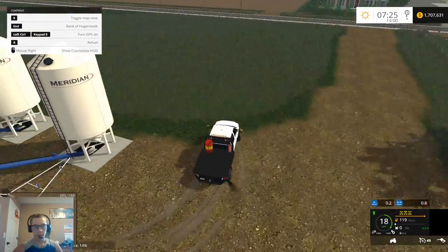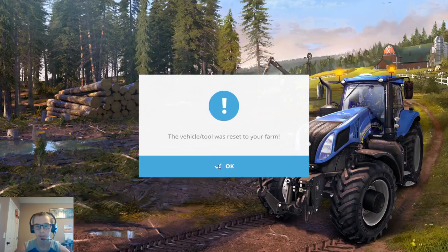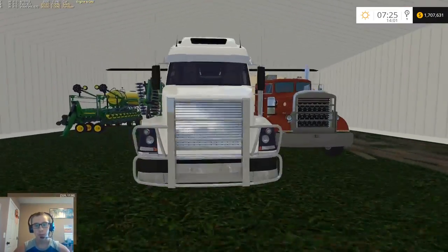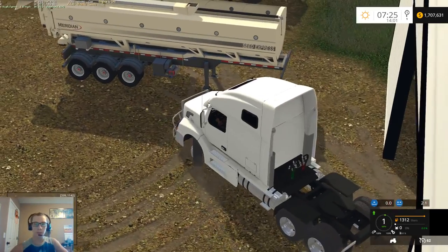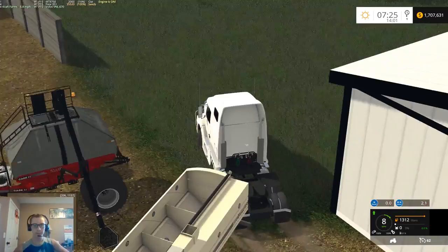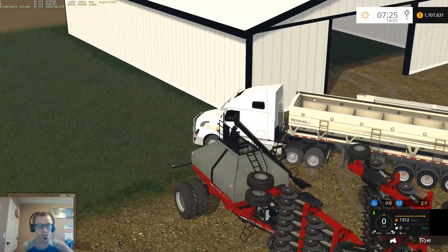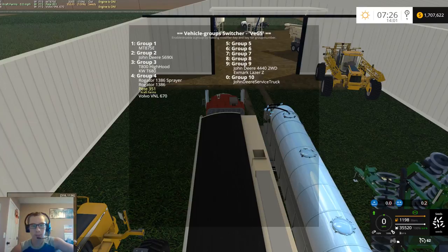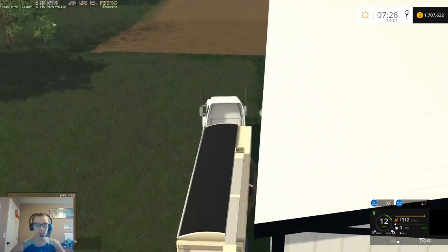Let's get this guy parked away over here and out of the way. We're gonna go ahead and reset that, and then we need our semi. We'll just use the Volvo for this. We're gonna have to give it a little nudge over so we can get to it. Now it says it's full of seeds. We'll just move this guy out of the way and keep it — it'll come in handy later on.